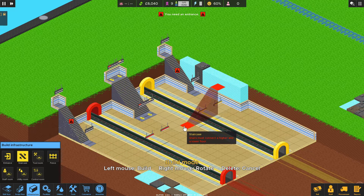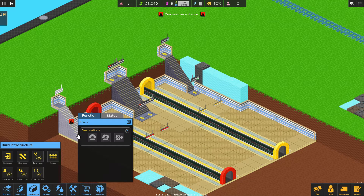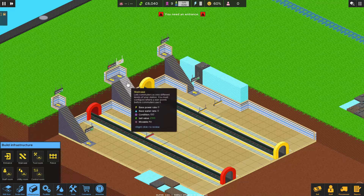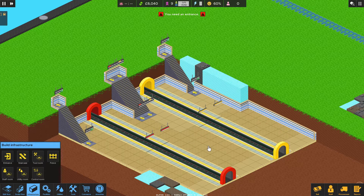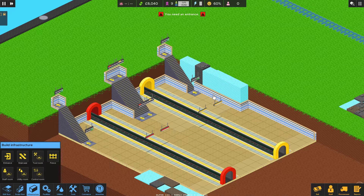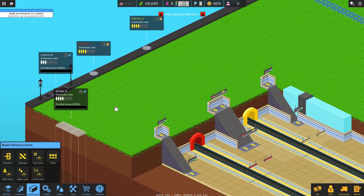So people getting on board need to come down the middle and get on either track regardless of which one they're doing, and people who are leaving need to get off the train on both sides. That way it boards nice and efficiently, and we can marry all these together.